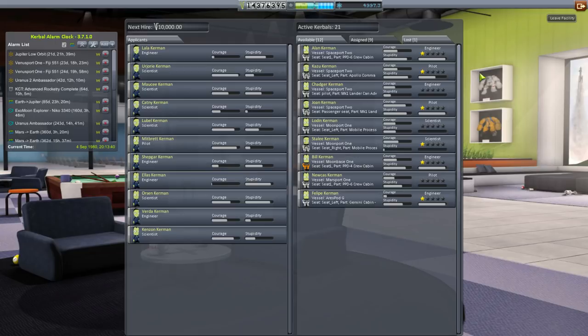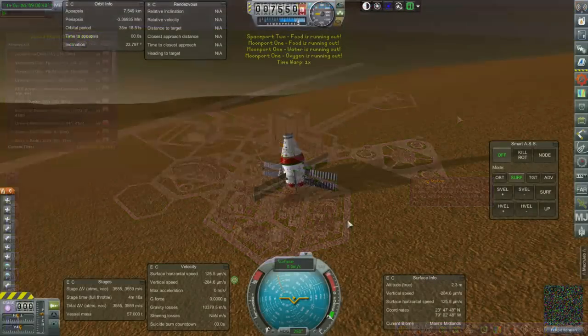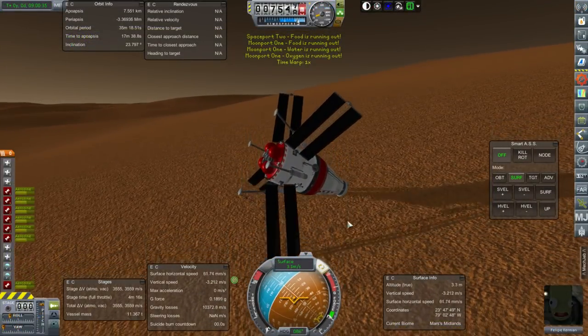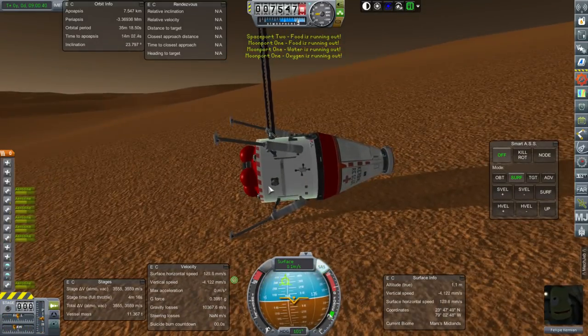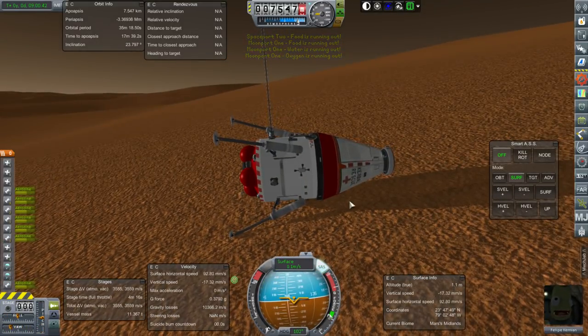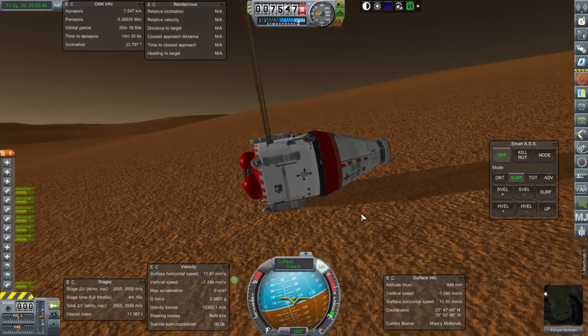Let me turn to him and make sure nothing else goes wrong, and I'll do it the same way I did last time. It just starts out sideways, and there go three of the solar panels. There's apparently no other way for it.